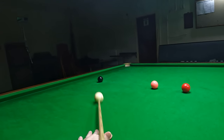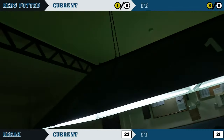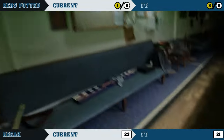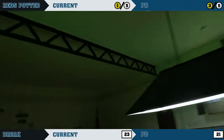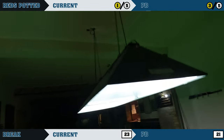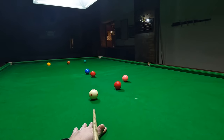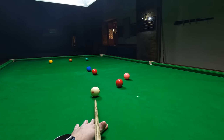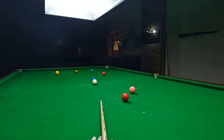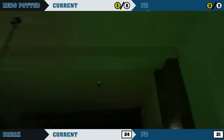A nice angle on this black to get out but I don't put enough topspin on it, so it cannons into the pink which makes things a little more tricky. That cannon might be useful — the cue ball was going a bit fast so it might have gone all up the table. Now left with this tough long red into the far corner. But there we have it — that's the new high break of 24.